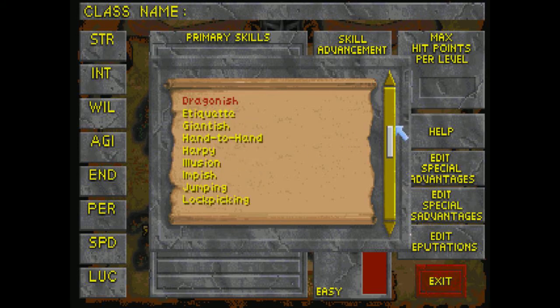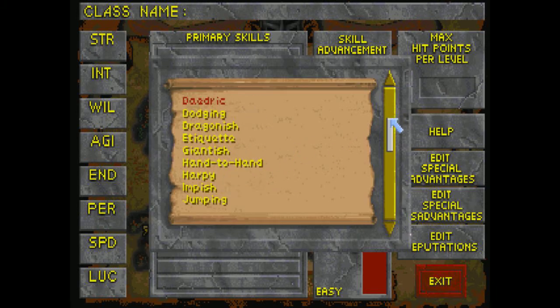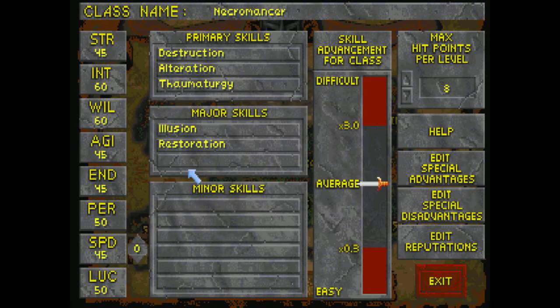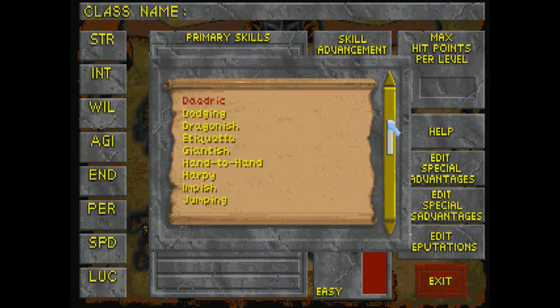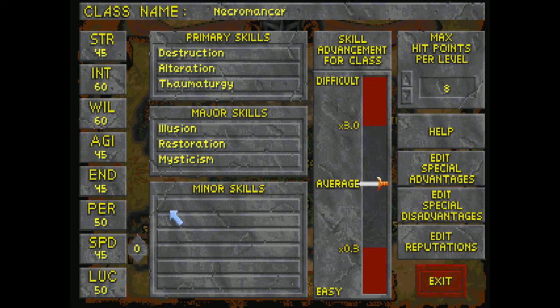For our secondaries, we're going to have Illusion for invisibility spells and chameleon spells. We're going to have Restoration so we can heal ourselves ably. And we're going to have Mysticism — there are some really nice Mysticism spells that make your game a whole lot easier, such as the ability to recall yourself to your quest givers. It just cuts out a lot of travelling time and makes your life a damn sight easier.